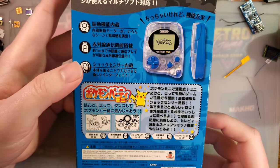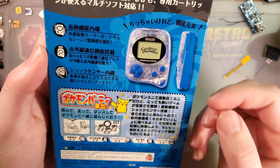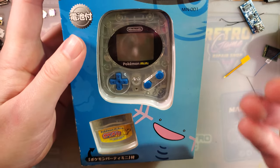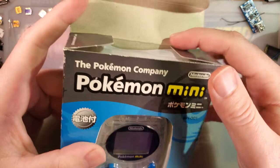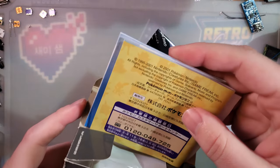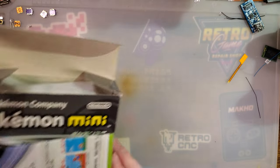A boxed Pokemon Mini. This thing is freaking sweet. I have no idea what I'm doing with it because unfortunately none of it is in English. I fired it up, it let me do some settings. I'll play with it a little but there's only so much I can do. This is definitely going on the shelf and I'm not going to mess with it too much. It does have all the documentation from what I can tell. I'll box this back up later.